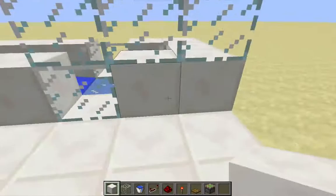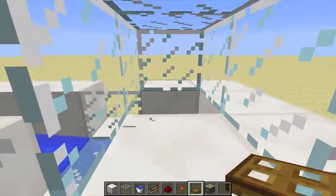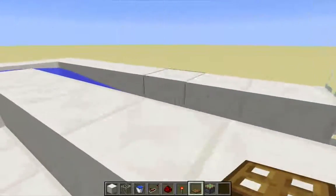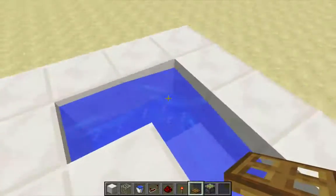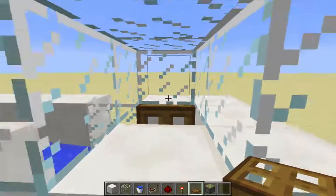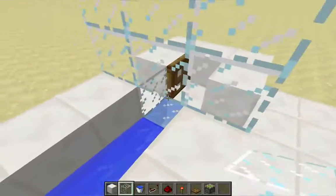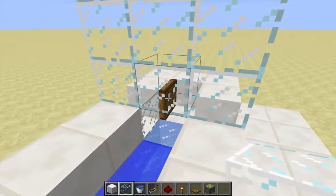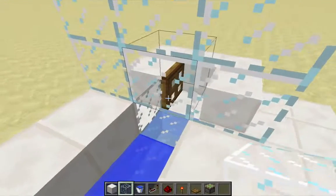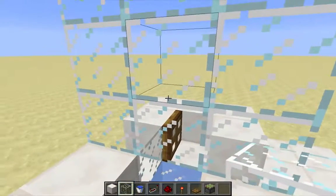I'm going to be using trapdoors. There used to be a fence post here. I want to place a trapdoor so that the hinge side is on the side that the items flow — items go around here, so they're going to be flowing against the side. Let me put the glass blocks back. The only thing I've done so far is removed the fence posts and added a trapdoor. That trapdoor is going to close on items, and items are going to flow up through the trapdoor.